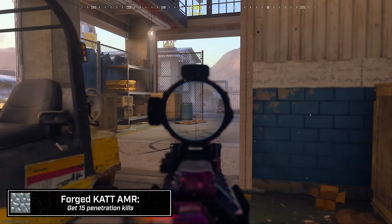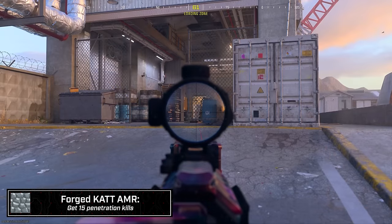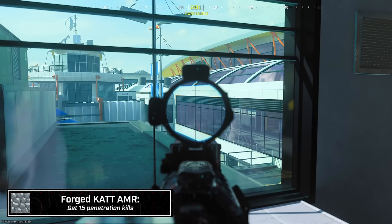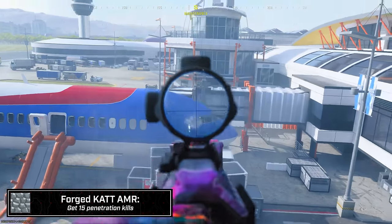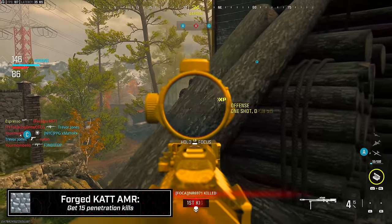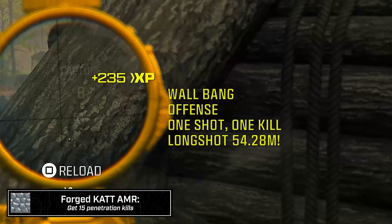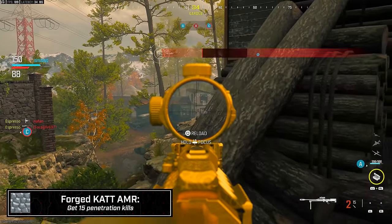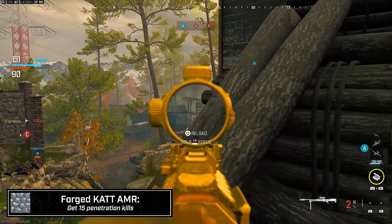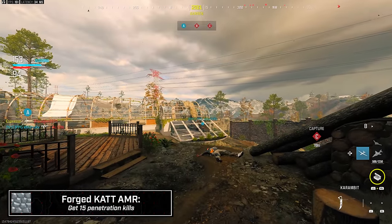The 15 penetration kills for the CAT AMR is an absolute pain — just tedious and annoying. Best spots: the fencing on Scrapyard by B, wood paneling in War, glass on High Rise and Terminal, metal catwalks and grating on Sub Base, shooting through the plane on Terminal. Make sure you see the wall bang pop-up when you take these shots. If you cleanly clear chain-link fencing without triggering a wall bang it won't count — stay further away to ensure you hit the fencing. For glass, make sure you're shooting through it without breaking it on that shot.